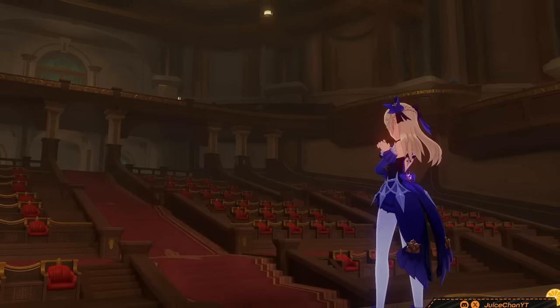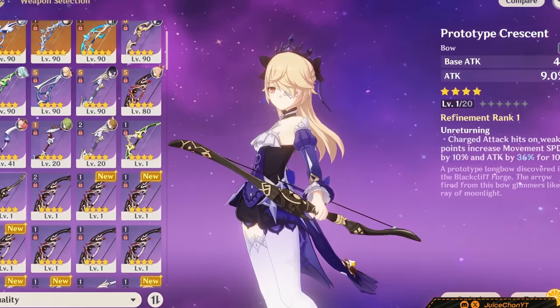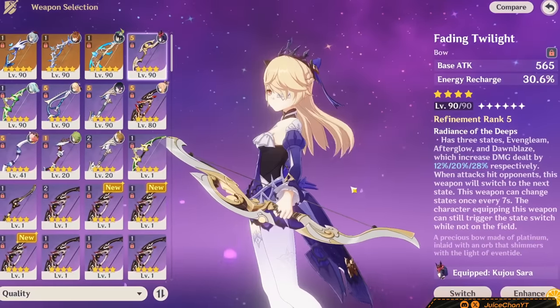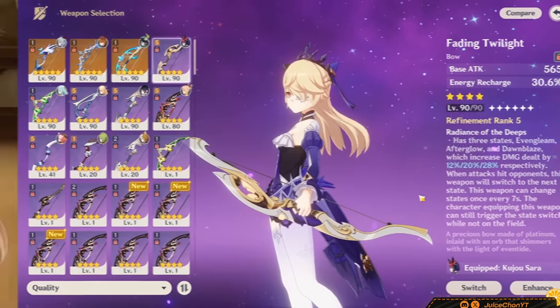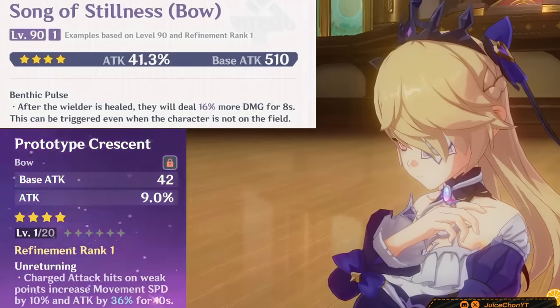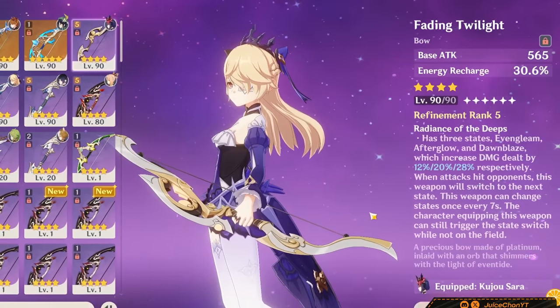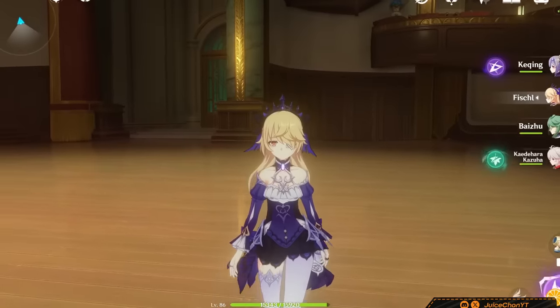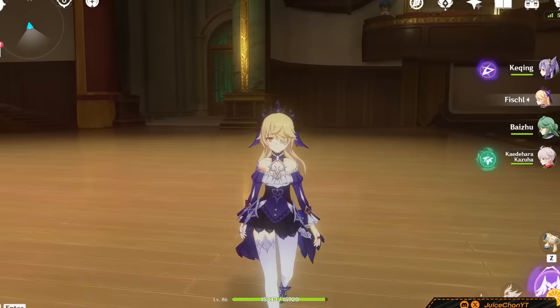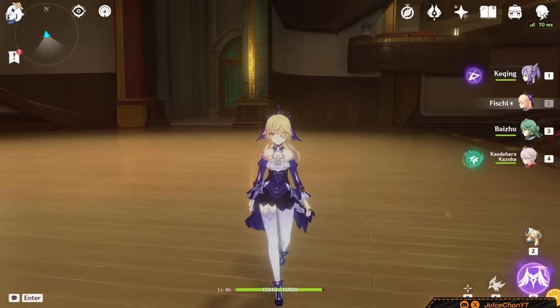What about the free-to-plays? Fear not — Prototype Crescent, Song of Stillness, and Fading Twilight can all be used on Fischl. Crescent and Stillness fall off quite a bit without their passives, so keep that in mind. Fading Twilight gives Fischl some nice extra ER and passive stats to work with. Generally, Fischl just has an abundance of good choices, and she is both high-investment positive while also being free-to-play friendly.